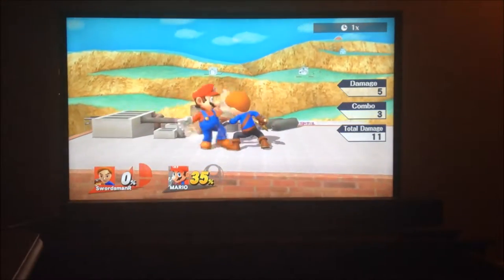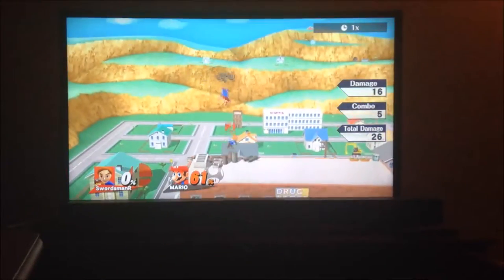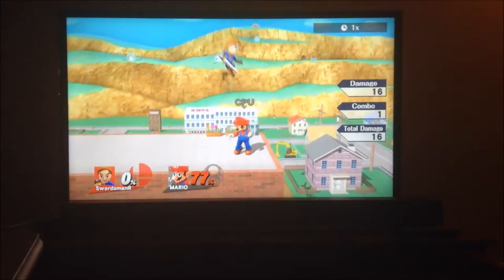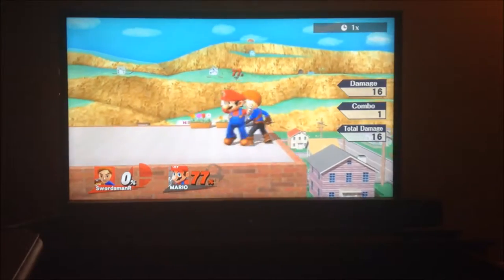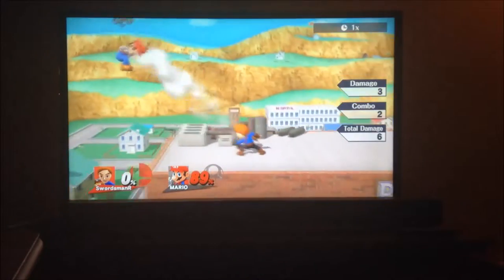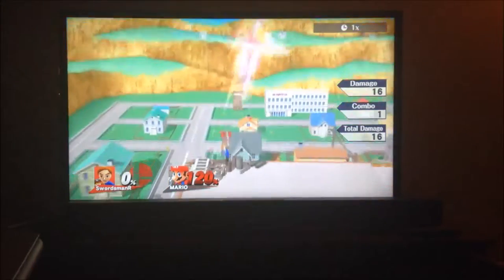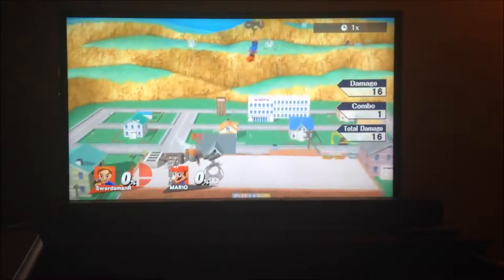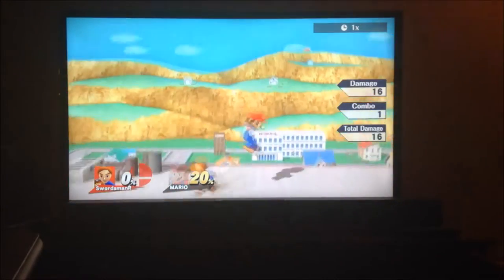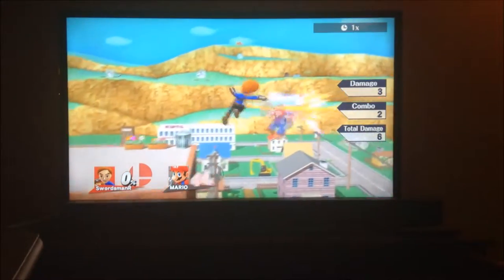His grab is pretty decent. His pummel is one of the slowest in the game, so pummel isn't that great. But aside from the pummel, his throws are pretty okay. For forward and back throw, you can go into your projectiles to add pressure. Up throw is gonna be your combo throw — not your down throw. Down throw can combo, but not as great as up throw. Overall, all his throws are pretty good.